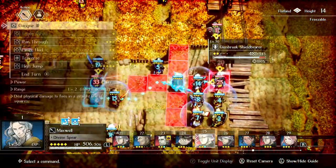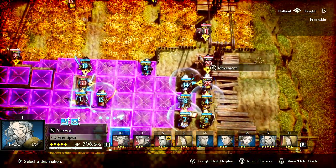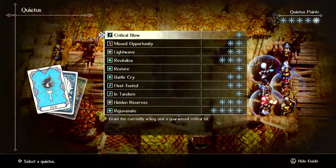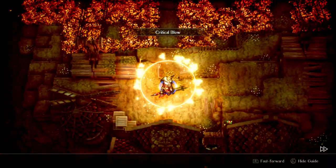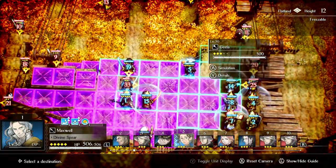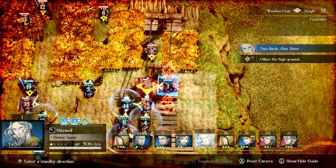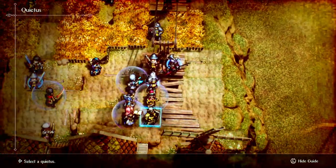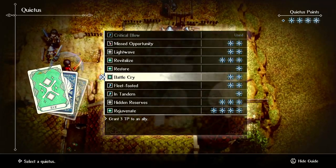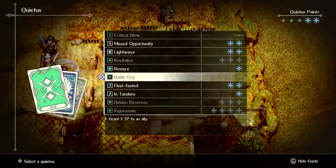Here's the first High Jump. One thing you can do if you want to nuke things: use Critical Blow, which guarantees crits. So if there's a bunch of enemies and you use High Jump on them with guaranteed crits, it's pretty crazy. So let's use this on these. Guaranteed crits — did quite a bit of damage to both of them. And then if you want him to High Jump again, no matter whose turn it is, you can just Battle Cry him and then Tandem him.